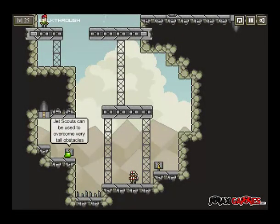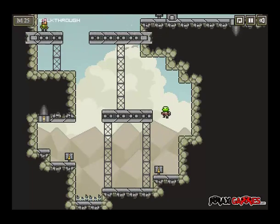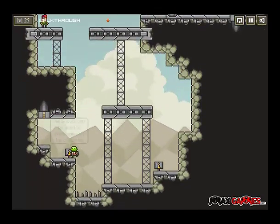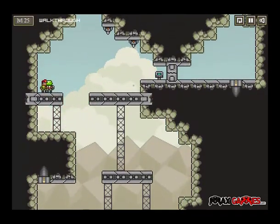Jet scouts can be used to overcome very tall obstacles, and they don't actually react to you at all either. These guys are fun — typical double jumper. I must have double jumped early. I just need an overseer — get in that door.